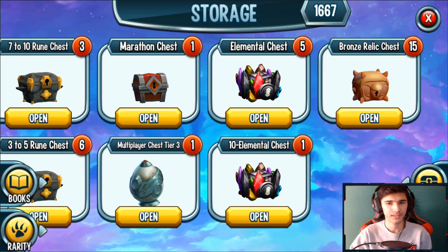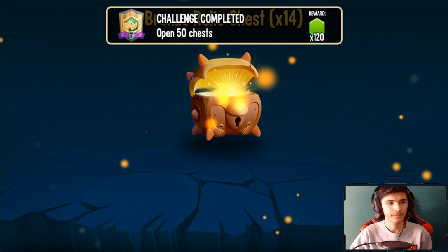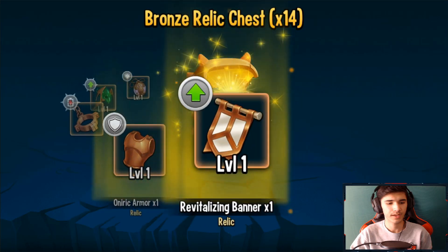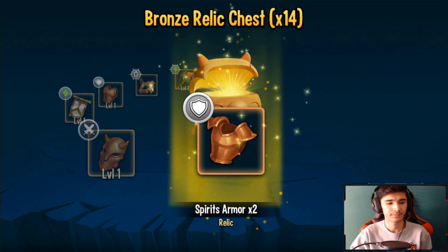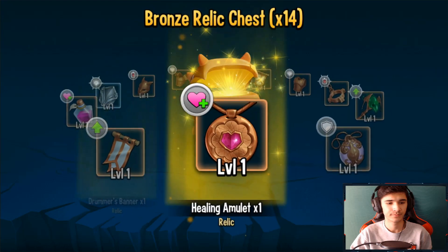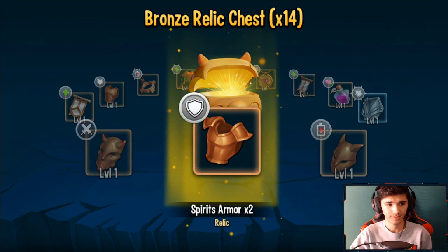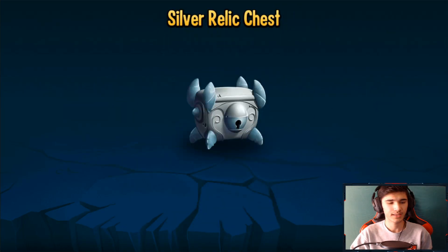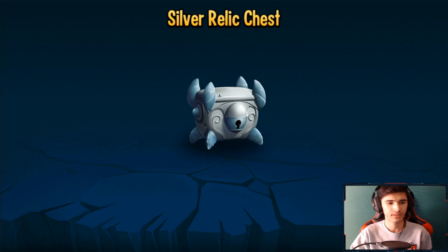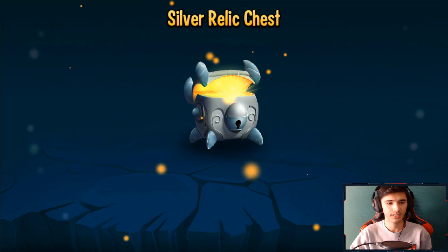I'm going to open up some of those chests I obtained from the Monster World. We'll start off with the bronze relic chest first. We have 15 of them, so let's go ahead and open up all of them and see what we get. We also complete our challenge — cool, Protection Emulate, Spirit Staff, Full Trap. I did get one Major Spirit Shield, and the rest were just common.